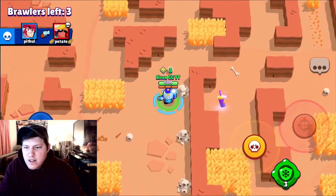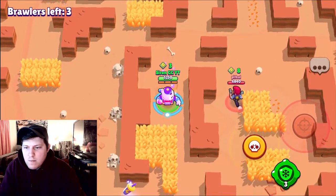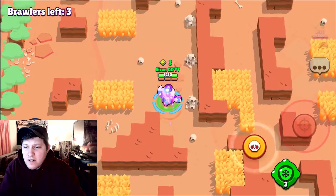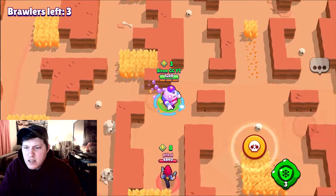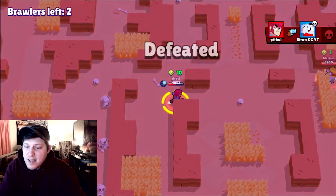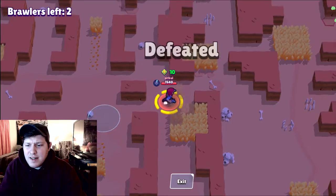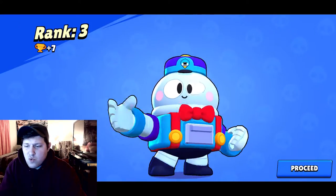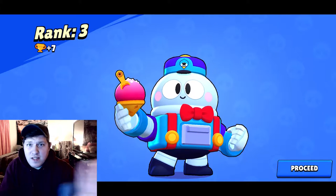There is an energy drink over here, we're going to go ahead and pick that up so we can go back south and get the other one. There's a Colt over there with eight gems somehow. Three brawlers left on the map — this happened very quickly. The Colt's going to go ahead and run away from us — or not. I'm still learning how to use Lou but I'm a big fan of what I see so far. That Colt just wrecked everybody on the map. Let's hop into the next one. We're up seven trophies.